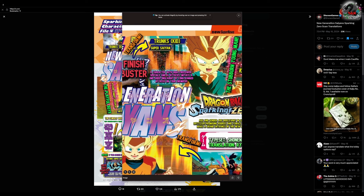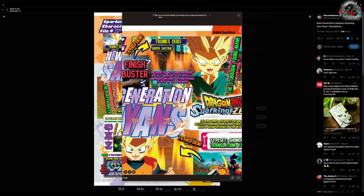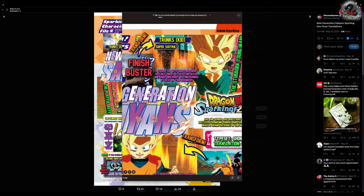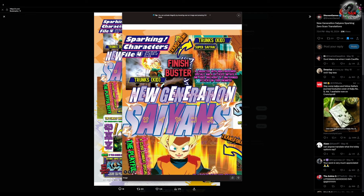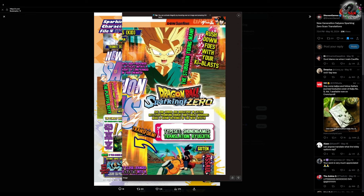That makes sense because both Trunks and Vegeta have a tendency to fire blasts from a distance during their fights. Of course Vegeta can also be a little cocky and charge in, but most of the time he's the one getting outclassed. So yeah, Trunks has his Finish Buster attack here — it says 'rush down your foes with ki blasts.' That's pretty much it for Trunks.